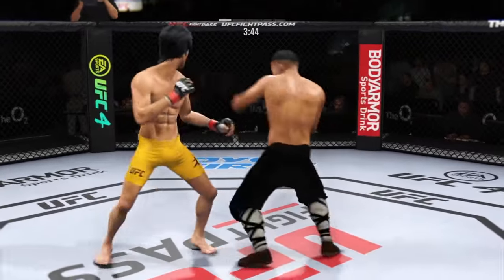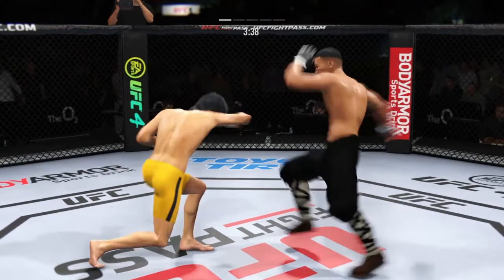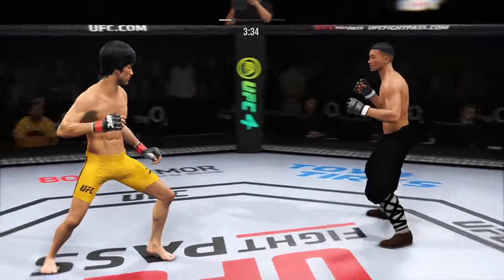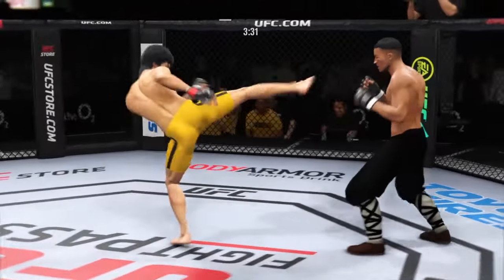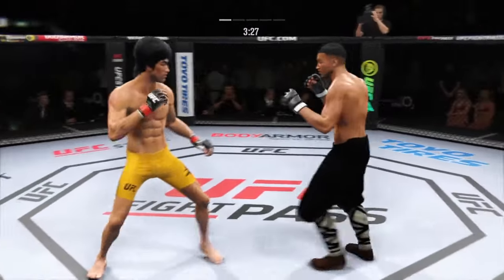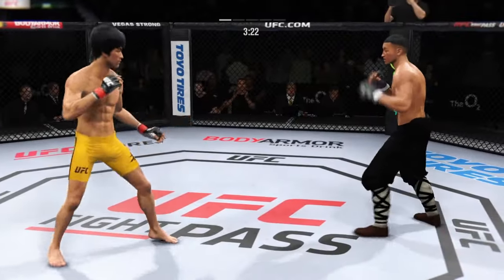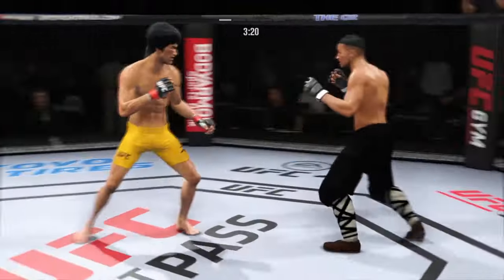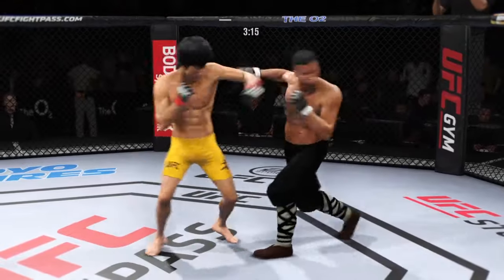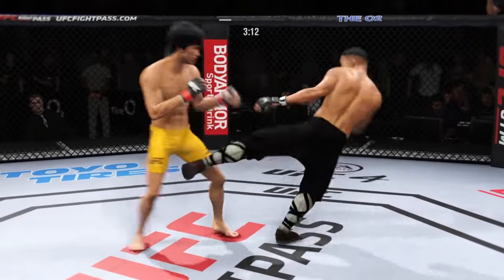The kickboxing chops are on full display — beautifully done. Beautiful kick landed by this man. Look at the angle of that nice body kick. That's a big strike right there. Back and forth we go. Watch knees to the body. It's such a fast leg kick. Beautiful kick.